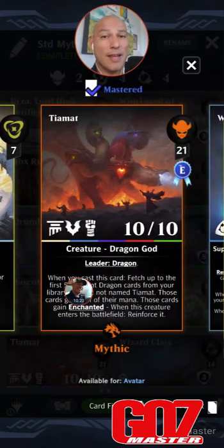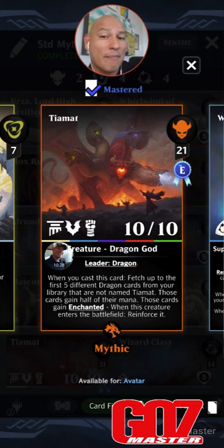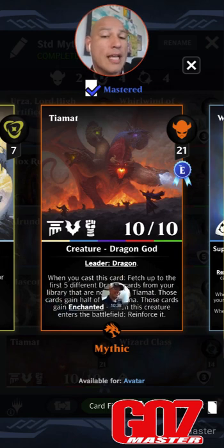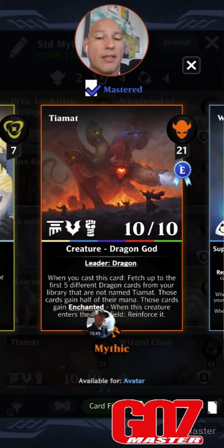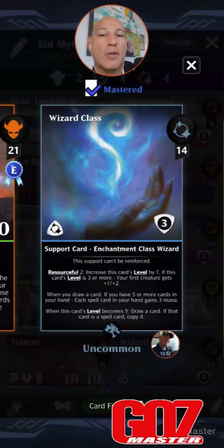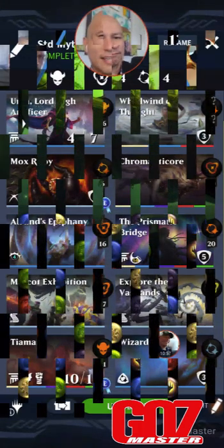If you don't know Tiamat, you're going to know Tiamat. 21 mana, Legendary Flying Leader, 10-10, multicolor all five colors, Dragon God, Leader Dragon. Anytime I put a Dragon token out there, she's going to eat it up and get bigger — but that's not what we're doing. When you cast this card, fetch up to the first five different Dragon cards from your library that are not named Tiamat. Those cards gain half of their mana. Those cards gain Enchanted — when this creature enters the battlefield, reinforce it. We don't need that. Wizard Class — you saw what it does, but you haven't seen what it does. So we're going to use this deck.